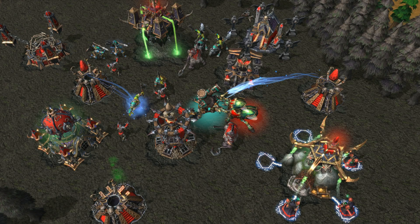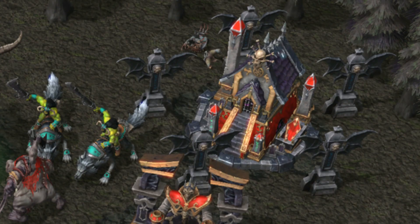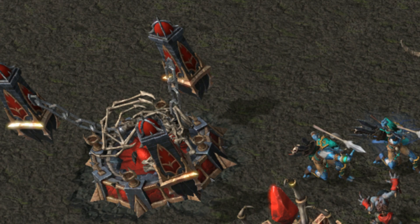Now we have some new in-game screenshots. We already saw this undead base before, but now we can see more of it. There is a Crypt — I'm not sure if I like this model at all. It is just too colorful for undead, and that globe at the top of it looks like something you're supposed to hang on a Christmas tree. Over there we have a Graveyard — looking good. And here we have a Boneyard.